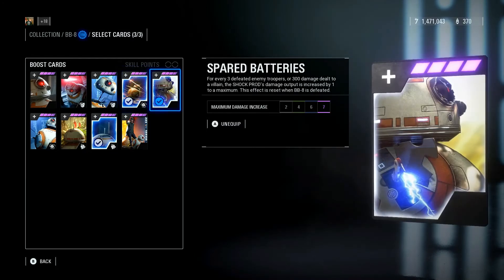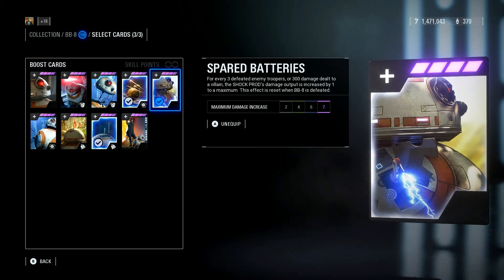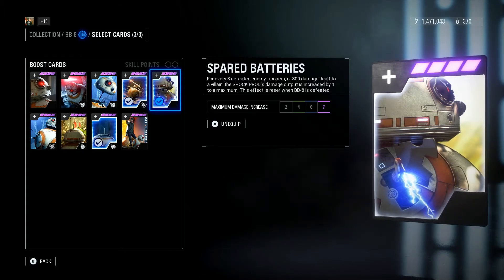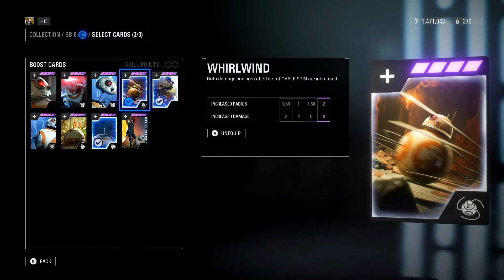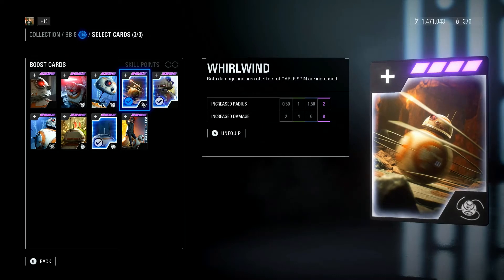The last card I run sometimes in HVV is Spare Batteries. For every 3 defeated enemy troopers or 300 damage dealt to a villain, the shock probe's damage output is increased by 1 to a maximum. This effect is reset when BB-8 is defeated. You get a 7 maximum damage increase. With these 3 cards, you can be an output machine with BB-8 and go on massive killstreaks in trooper modes and hero modes.